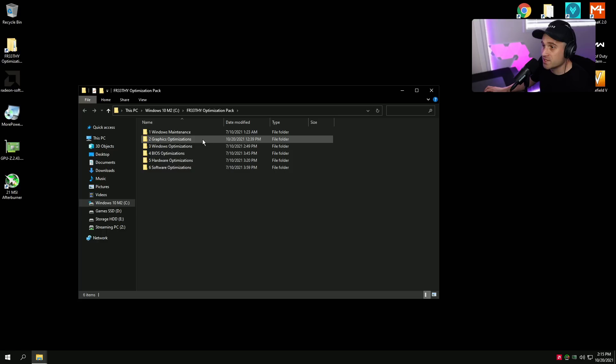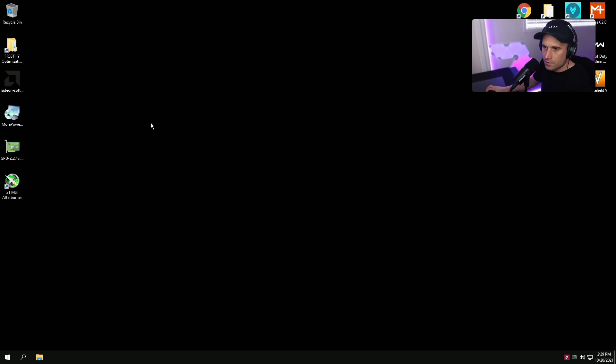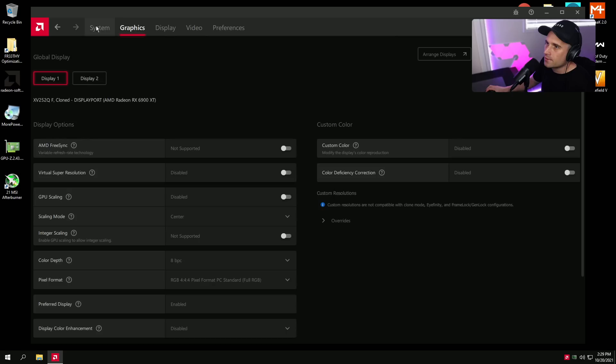Now we have to repeat the process. We go back into safe mode, uninstall the driver with DDU, then install the non-bloated minimal driver. I'll spare you the full walkthrough — safe mode, Display Driver Uninstaller for AMD, boot to normal mode, install the driver, select Minimum. Once installed, you'll notice it's a much cleaner install without all the extra software.